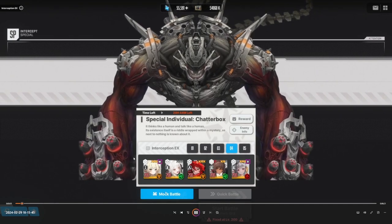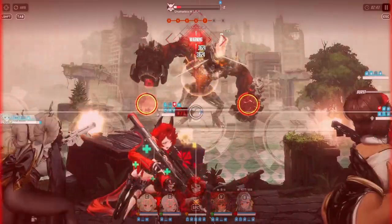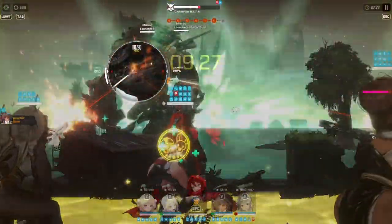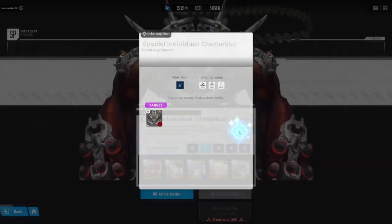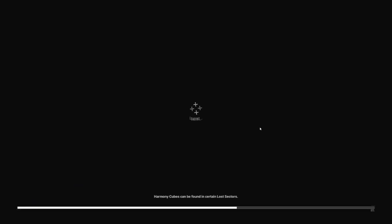Next boss is Chatterbox — he's actually the easiest boss in special interception and will probably be your first victory. His pattern is easy to exploit. You want to hard focus on one of the rocket launcher parts on his back and destroy those so he can't fire rockets that do severe damage to your units.